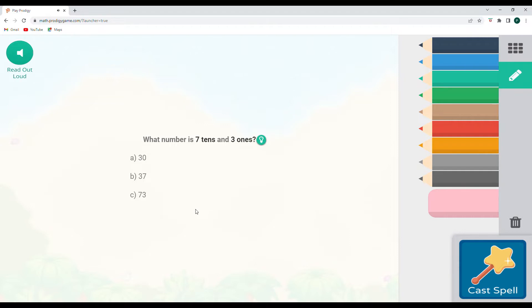So what number is seven tens and three ones? This is place value — we're thinking about if the tens place had seven in it and if it had a three in it, what number would that be? If we put them together in the right order with seven to the left and three to the right, then we would have 73. So not 30, not 37, but 73.